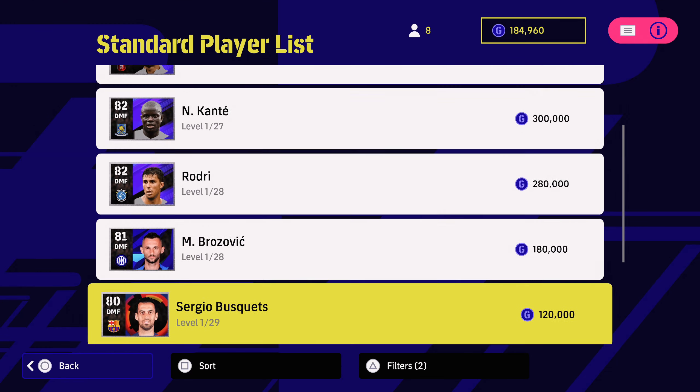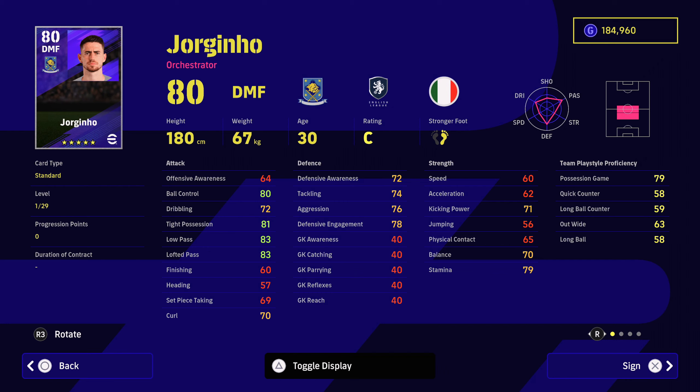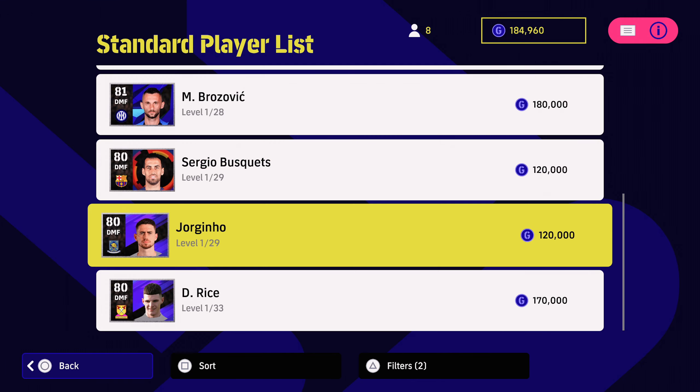Once you get to this tier of players, I highly recommend Jorginho. Why? 79 for the possession-based play style. Look at his tight possession, low passing, lofted passing, ball control — that looks really good. And when you compare him to Busquets, his balance is much higher. He's got 70 for balance, which is really good for ball retention. For his player skills: one touch passing, through passing, weighted passing, pinpoint crossing, low lofted passing, interception. Those are the key ones and he's got them all. An absolute bargain at 120k in my opinion.